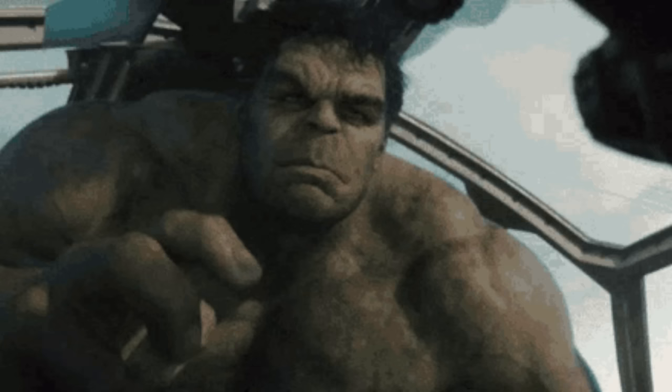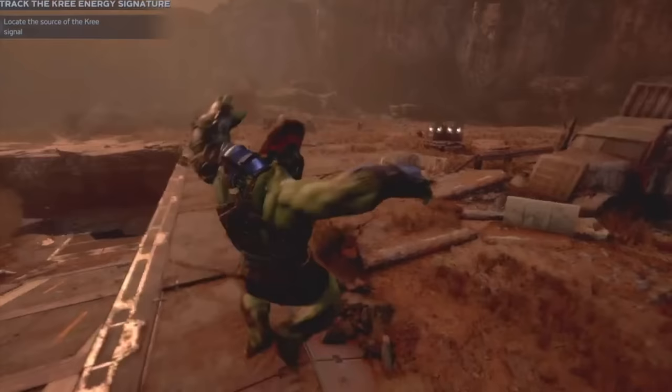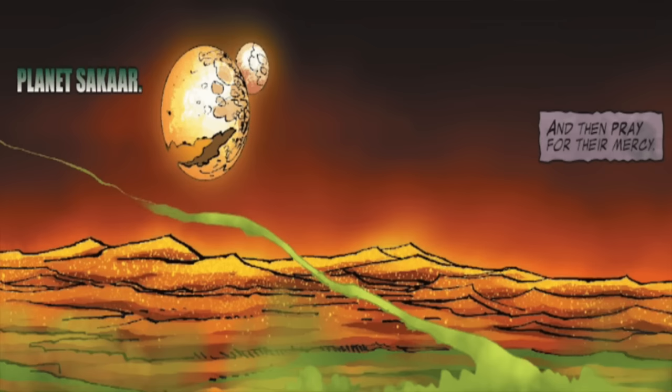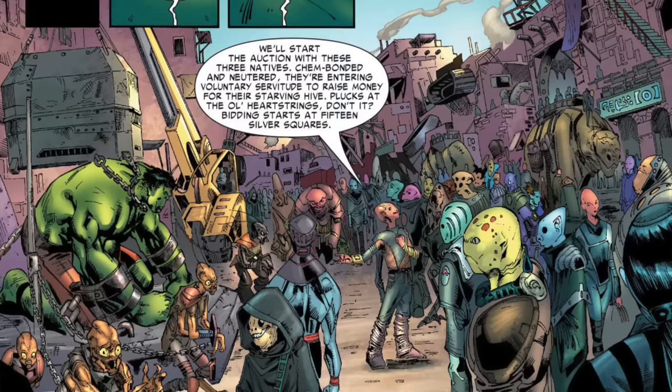But after boarding the ship and going into space, a pre-recorded message from Tony Stark plays. Stark and the Illuminati have decided it would be better for everyone if Hulk was no longer on Earth, and they plan to send him to a peaceful, uninhabited planet. Unfortunately, there is a malfunction and the ship goes off course — Hulk is instead sent to the war-torn planet of Sakaar, which will begin the iconic Planet Hulk storyline.